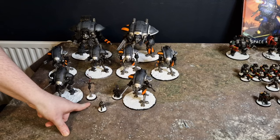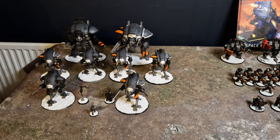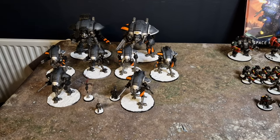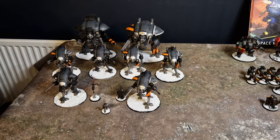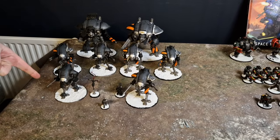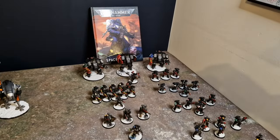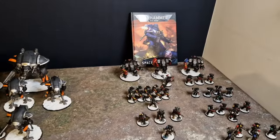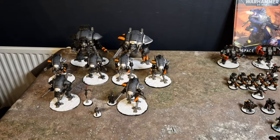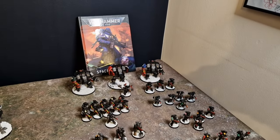One major difference from the last list: he's got a Calidus Assassin partnered up with the Vindicare. The Vindicare is the super sniper who can be really amazing but sometimes isn't. The Calidus is the new action monkey who'll jump around the board doing various things — she's got the Nocticulus ability to jump off and back on again, and she can increase the cost of a Battle Tactic by one CP for the rest of the game, which will either mean Armour of Contempt or a CP reroll.